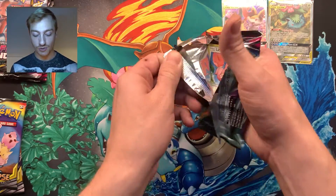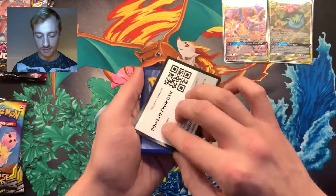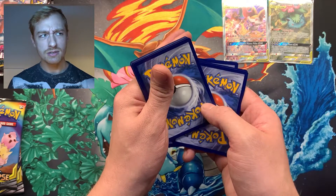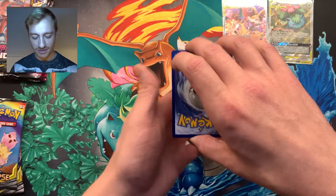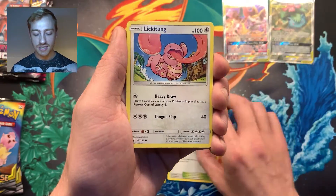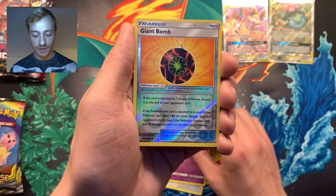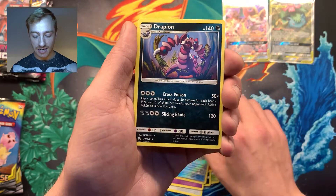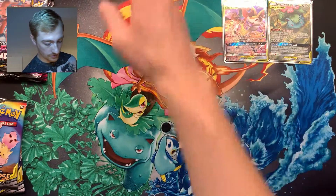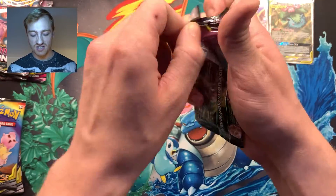Let's get straight into the first pack — wish me some luck, guys! My first ever Unified Minds pack hopefully gives me some big pulls. Fire energy — we have a Lampent, Breloom, Purrloin, Magmar, Tynamo, Cosmog, a Giant Bomb reverse, and a Drapion regular rare. Okie dokie, putting those off to the side — starting us off easy as always.